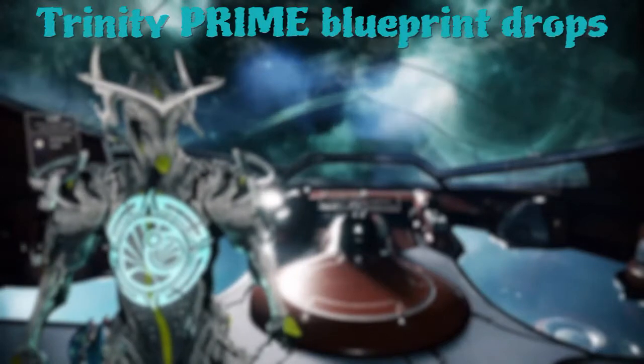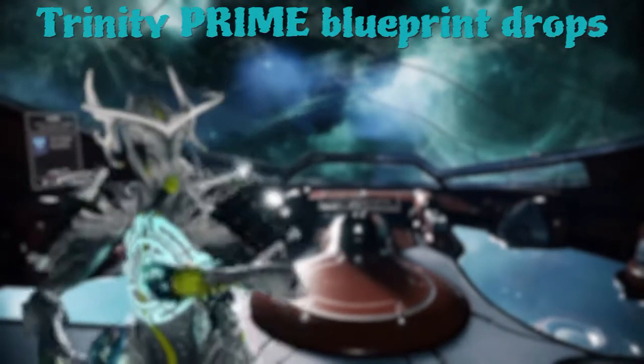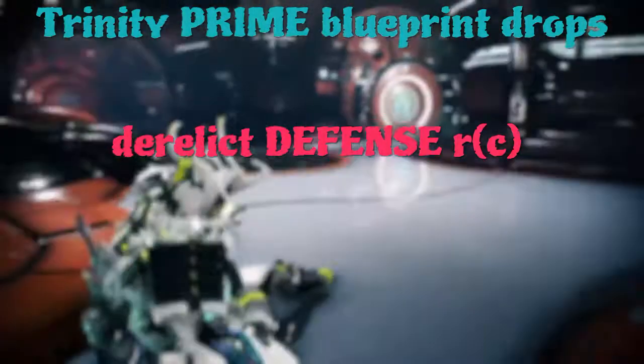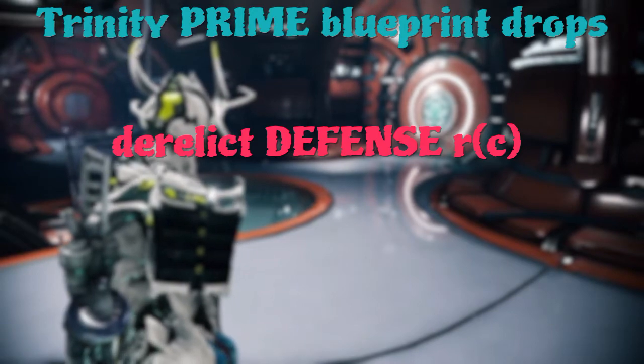The blueprint can drop in two places. The first one is not actually in the Void. The first location is Derelict Defense on Rotation C. Derelict Defense is basically the Void but with Infested enemies. That's your first place for the Trinity Prime blueprint.